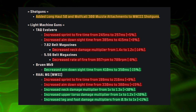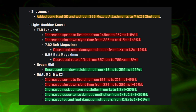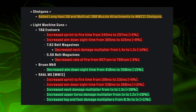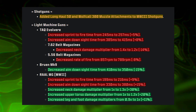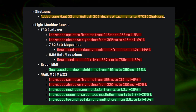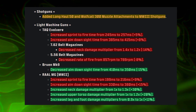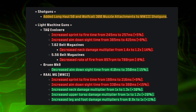The only shotgun adjustments were attachment-based — the Longhaul 50 and Wolfcall 300 muzzle attachments added to MW3 shotguns — so that's essentially neutral. For LMGs: the Attack of Valvary saw nerfs with increased sprint-to-fire and ADS time, decreased neck damage multiplier, and decreased rate of fire for the 7.62 and 5.56 belt magazines. The Bruen saw a decrease to ADS time making it snappier. The RAAL MG saw nerfs to sprint-to-fire and ADS times, but buffs to neck, upper torso, and leg/foot damage multipliers.